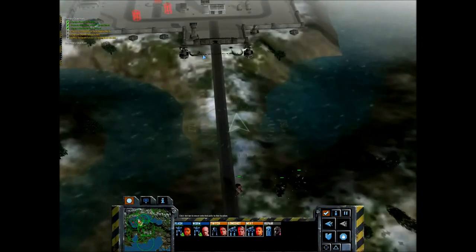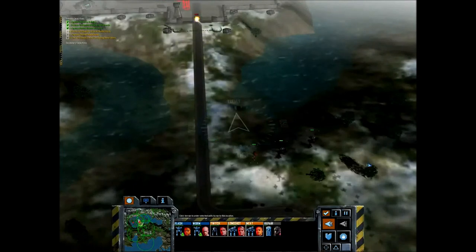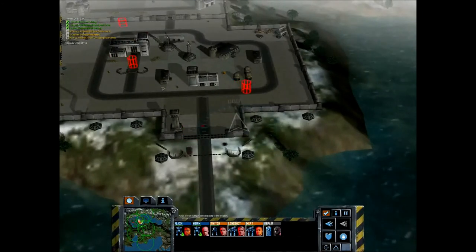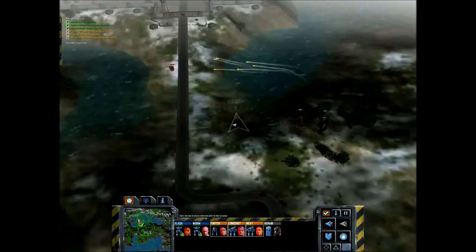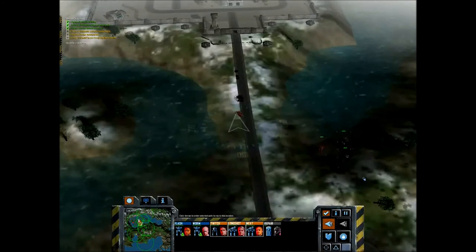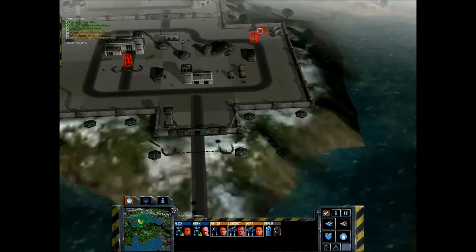At the same time, sometimes bugs can screw up your game. What I'm doing right now is trying to get the attention of the rest of the defenders so I can get my Razorbacks to take the base. What we want to do is pull out the defenders, then take over the turrets, and then quickly run back into the base once it's under my control — or alternatively use the turrets against whatever mechs are still inside.